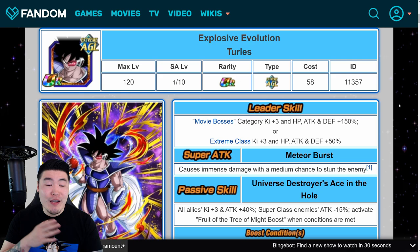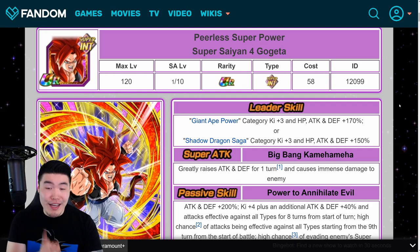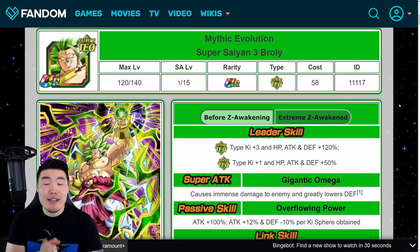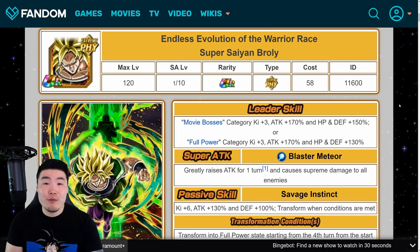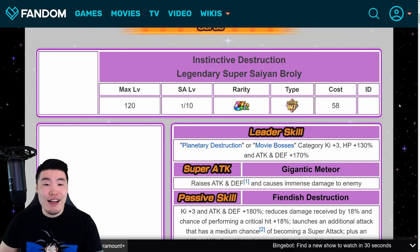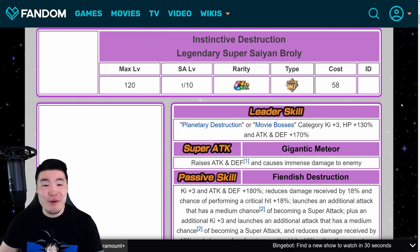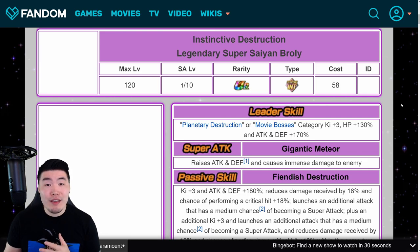Just to summarize, my Broly banner prediction will include: AGL Tarble, AGL Super Saiyan Gogeta — not the INT one, I wish, but not that guy — the LR Blue Boys, the TEQ Super Saiyan 3 Broly, the PHY Legendary Super Saiyan Broly, the PHY Super Saiyan Broly from Dragon Ball Super, and also the STR Super Saiyan Teen Trunks, and the INT Legendary Super Saiyan Broly. That is my prediction for this year's Saiyan Day banner. Let me know in the comments what you guys think — do you agree, do you disagree? And if you have your own predictions, feel free to let me know as well. We'll find out for sure within the next two days when the Saiyan Day banner officially drops. Look forward to the stream, the collabs, all that good stuff.